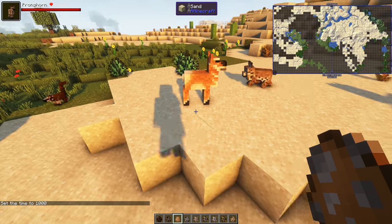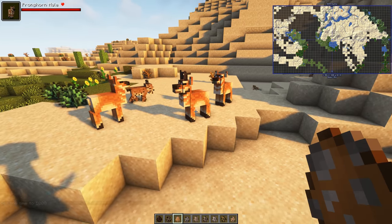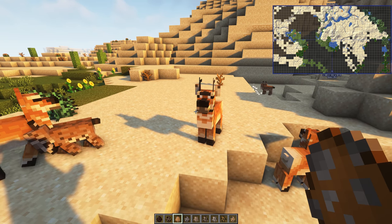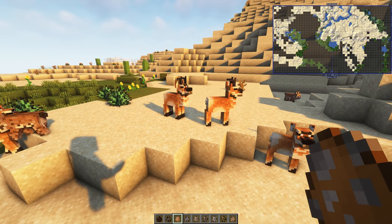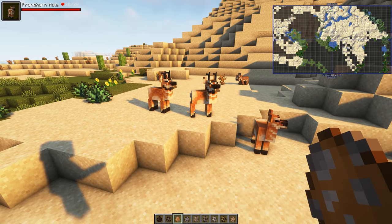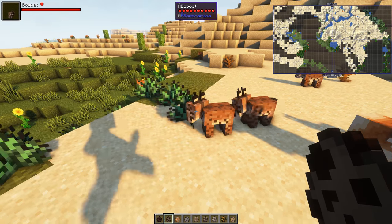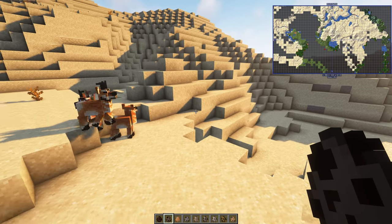A Pronghorn — these are all over the place, they are very pretty. There are male and females; look at the ears waggle as well. Lots of new animations. I like the fact we've got male and female. Did the Bobcats all look the same? Those don't like each other, to say the least.